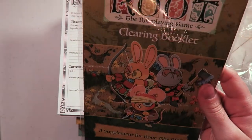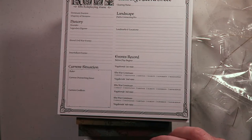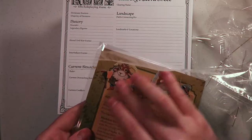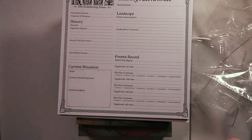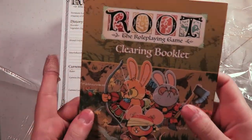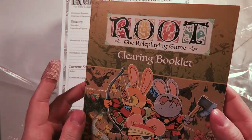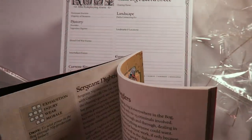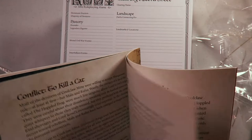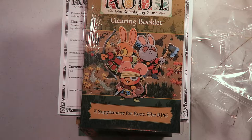Then we have the clearing booklet — a supplement for Root the RPG. This is actually a supplement you can add to your game. I love this goat — got a great look to him. It's a little booklet with a linen finish on the cover, feels nice, it is paperback. Looks like this is some supplementary adventures for your group.